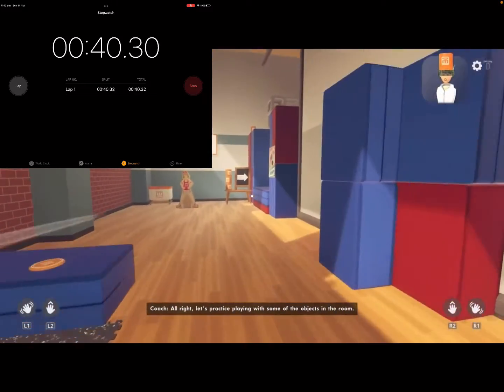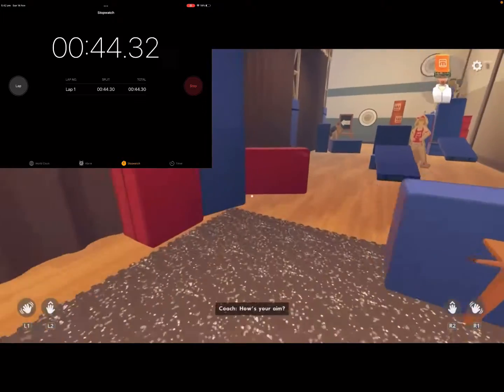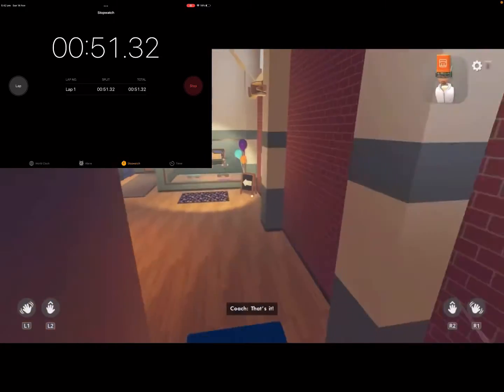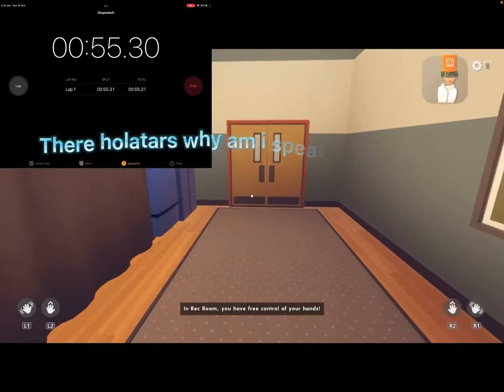Alright, let's practice playing with some of the objects in the room. Give it a shot. How's your aim? I've never shot a ball in the room. Up and over! That's it! In Rec Room, you have free control of your hands.